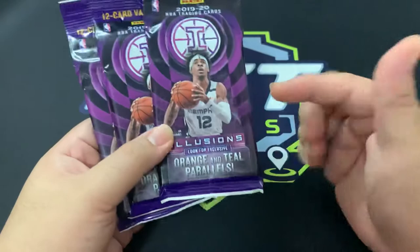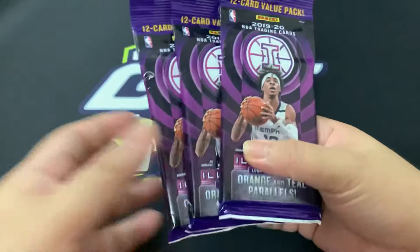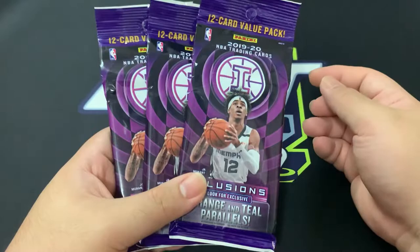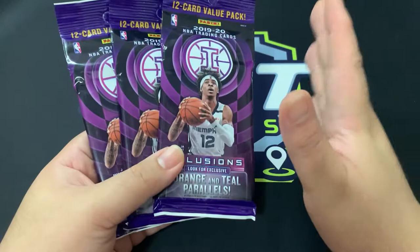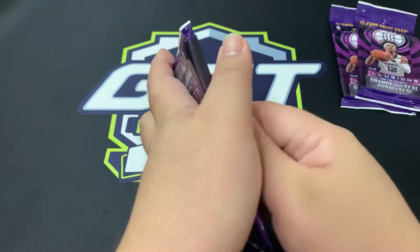Apparently you can pull starlights and autos from these packs too. In our last video for mega packs we did get a sapphire Ja, which was great, but no Zion - so we're hoping to find Zion in one of these. We're still looking for a mega box for Chronicles - that's still one retail product we haven't opened on this channel. We're chasing the dream: mega box, Chronicles, Illusions retail box. But anyway, let's just continue with Illusions and continue the illusion of getting more packs!